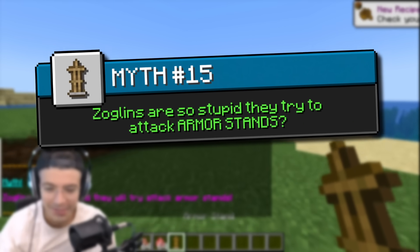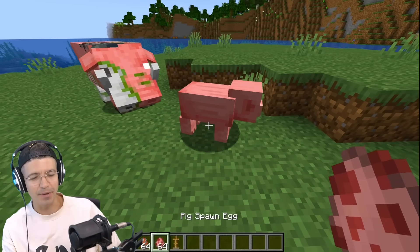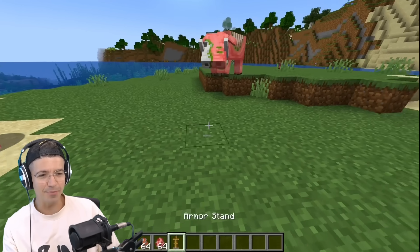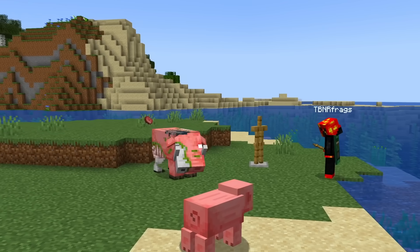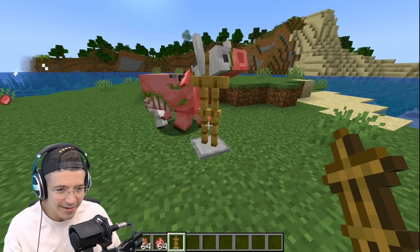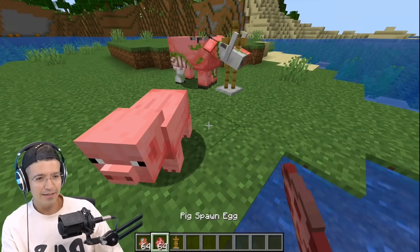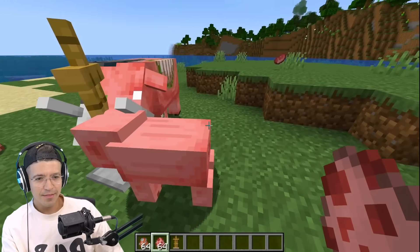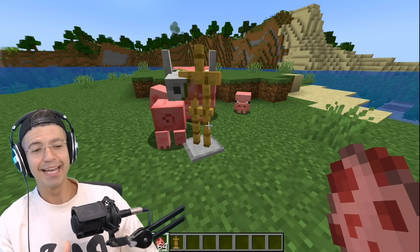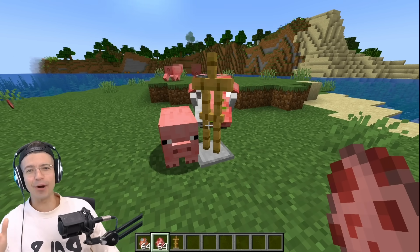Zoglins are so stupid they will try to attack armor stands. So are Zoglins like bulls? I spawn a pig and an armor stand — which one is he going to choose? It literally will try to go for the armor stand. And if it can't actually kill it, does it just sit there? Literally the pig is running into the Zoglin and it's still attacking the armor stand.